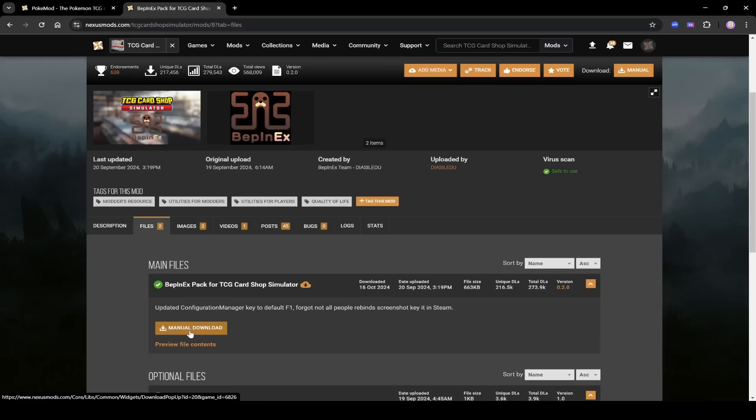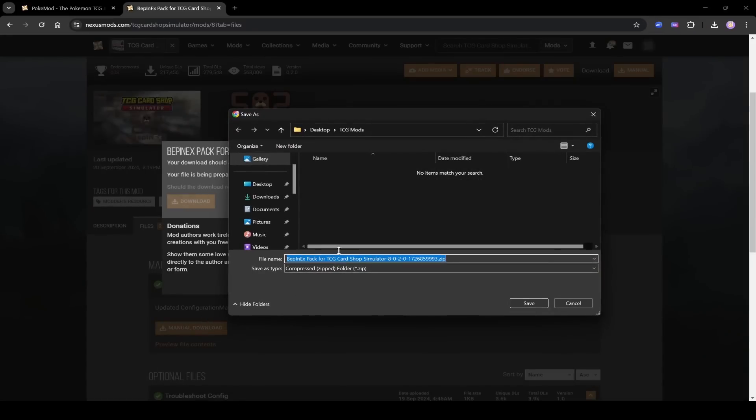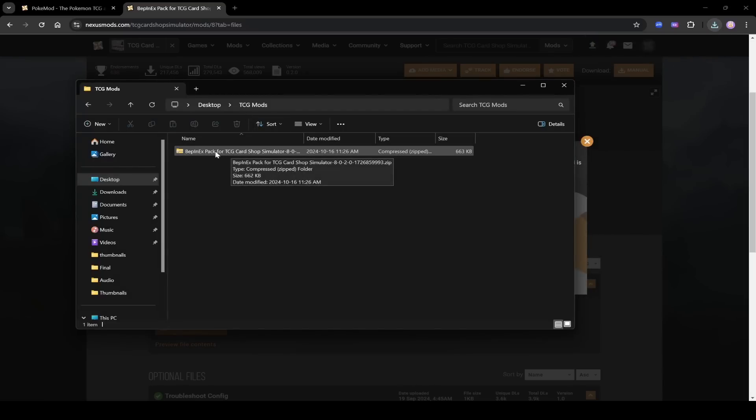You do not need a premium Nexus Mods account to download mods — do not pay for anything, you can download it for free. Click it and it will ask where you want to save it. Save it to your TCG Mods folder on your desktop. Once it's done, you'll see it in the folder as a zip file.